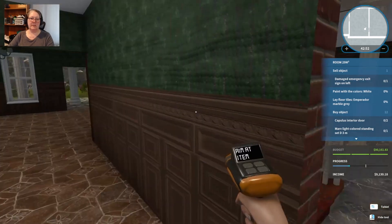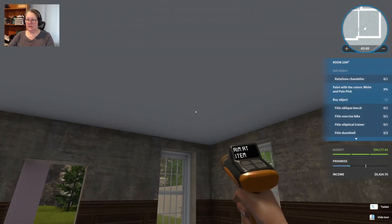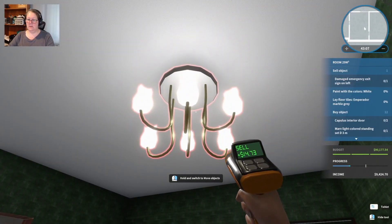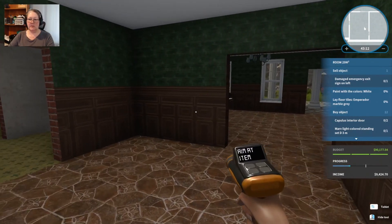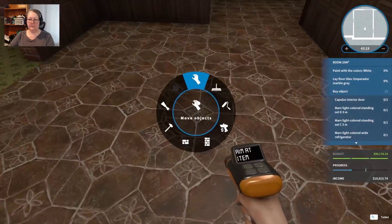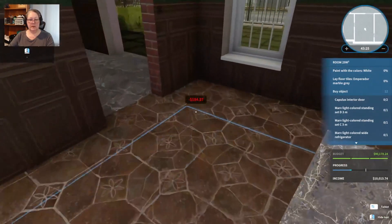I didn't sell everything in here yesterday — looks like I just didn't sell the lights. The floor change is just huge. Everything's sold in here now. We'll just run through and lay the floors — more Imperador gray, nice.